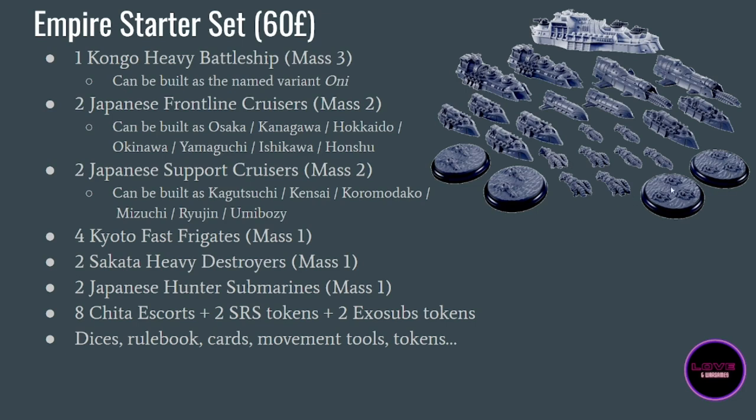You have two SRS tokens and two Exosub tokens, which can only be sent by one variant of these ships — the submarine variant — but they are really efficient. Last but not least, you have a lot of goodies: dice, an up-to-date rulebook, cards which are vital if you want to play, movement tools which are even more important, all the tokens you might need, and a full-size map of the world. If you want to start the game, just buying this Empire starter set is going to be a good purchase because you have everything in one place.